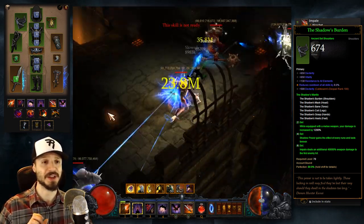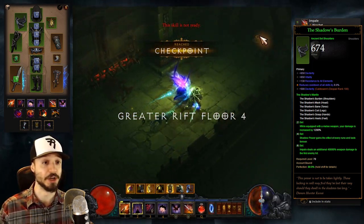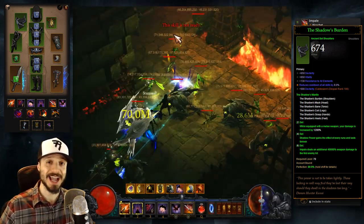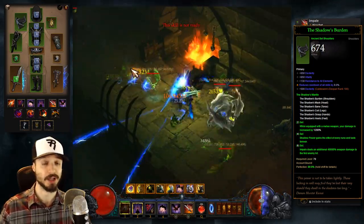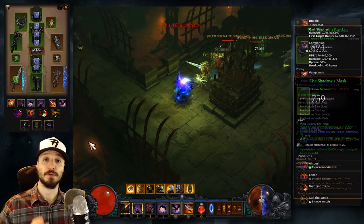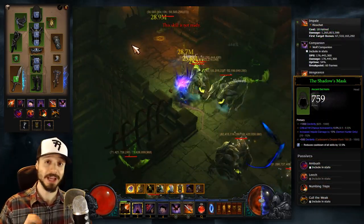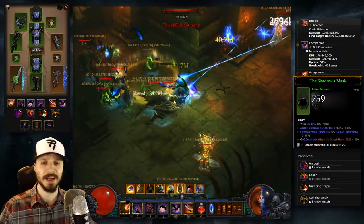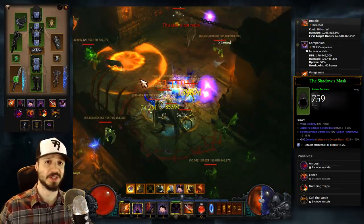In the gameplay, you'll see that I have a little bit of downtime on Vengeance — I ideally would have wanted to roll Cooldown on another gear piece. We'll also note that wherever you can, you want to squeeze in as a secondary property Life After Kill, and we'll explain why in a little bit. For our Helm — Shadow's Mask — we want Dex, Crit, and Impale Damage. We're sacrificing some Vitality here, but this build is really tough, so it's fair to squeeze out some more damage.